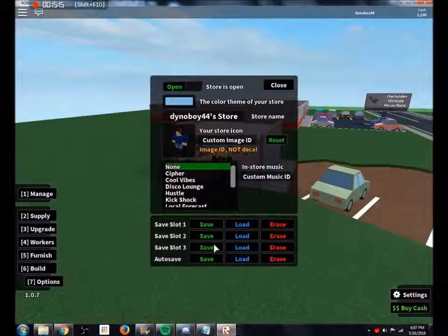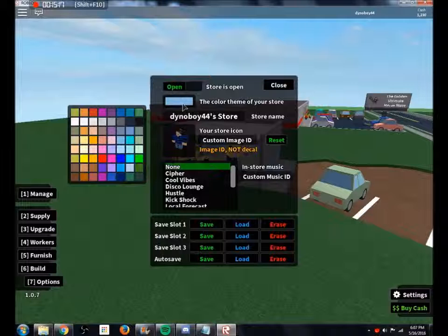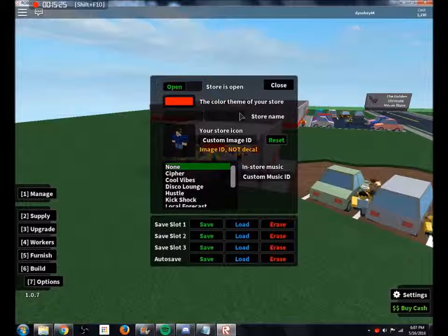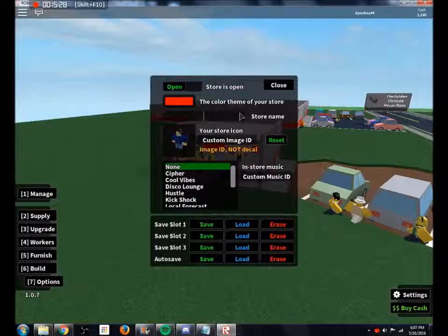There's also an options menu where you can set the music of your store if you build speakers into the ceiling. You can also change the cyan theme your store has into another color. You can set the color to red and give your shop a custom name. In the options you can also save your store to a slot — if you don't save it to a slot you can end up losing the store forever.